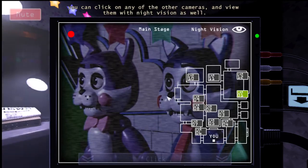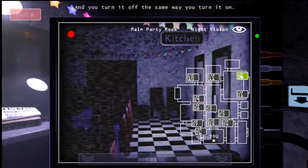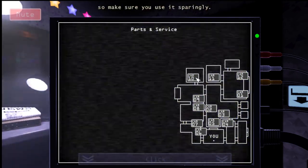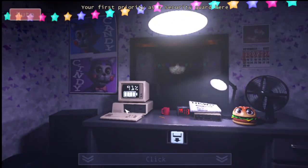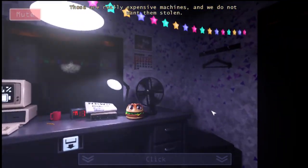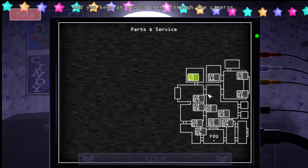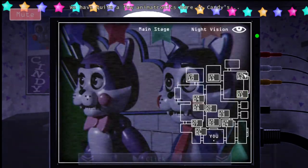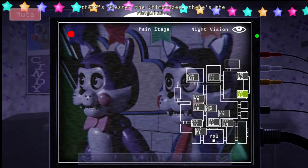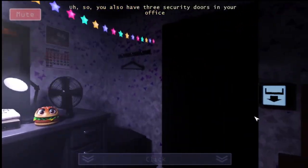'Once night vision is activated you can click any other camera and view it with night vision as well, and you turn it off the same way you turn it on. Night vision takes more power than regular vision, so use it sparingly. Your first priority as a security guard is to keep an eye on the animatronics — those are really expensive machines and we do not want them stolen. We have quite a few: there's Candy and Cindy, Chester the Chimpanzee, penguins — just lots.'